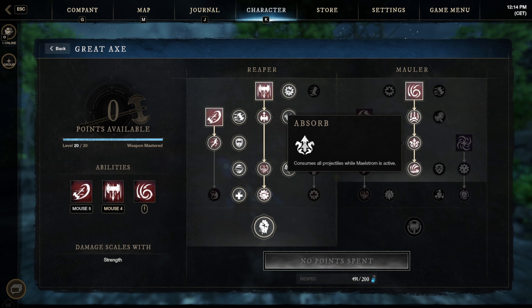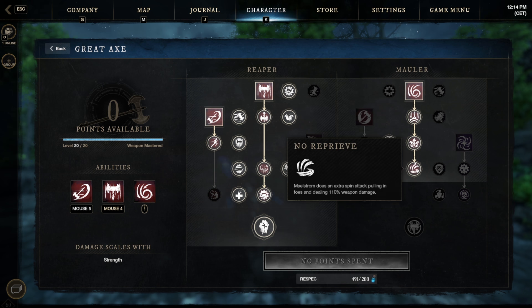There's also a passive that absorbs projectiles while you use Maelstrom. So if someone is shooting from the side, you can absorb their projectiles. Those are all the skills I'm using on the Kredax.